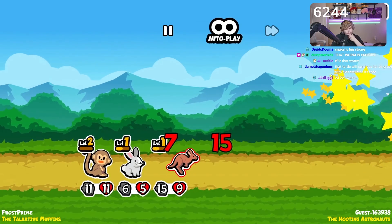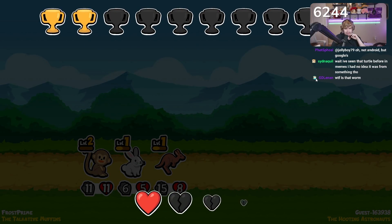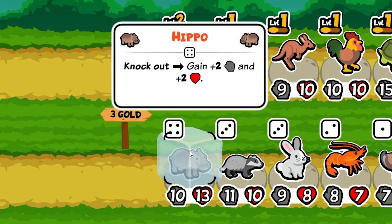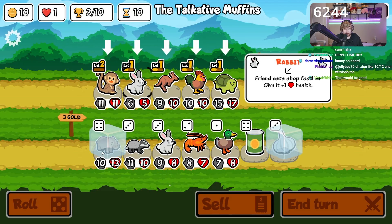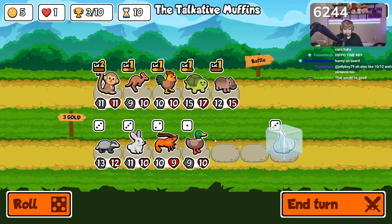Worms get buffed one plus one anytime they eat food, so if you give them a bunch of food they buff so fast. If you get them early, worms are great — I've had a 45-45 worm before. What if we did hippo in front and then turtle? There's a bunny on the board but we're still not eating enough food to make it matter. We just need to sack this bunny — we need to stop believing in the bunny dream.